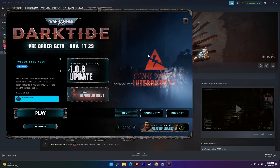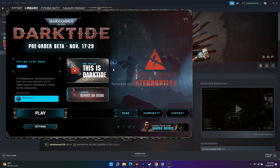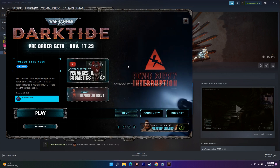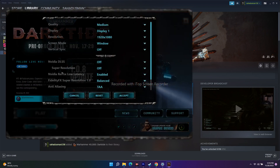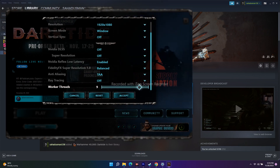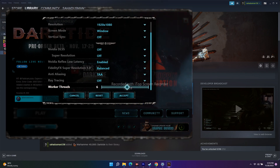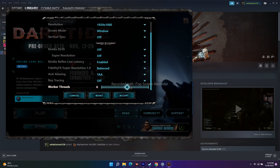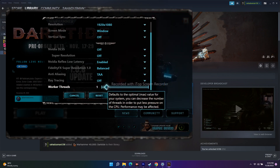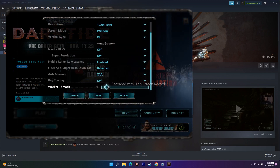The next fix is to adjust the Worker Threads setting. Click on Settings and scroll down — you'll see Worker Threads is set to six, and it can go up to 10 or higher depending on your system. What you need to do is change this value. Start by setting it to one, click Accept, and try to play the game. If it's not working, change it to two and try again.